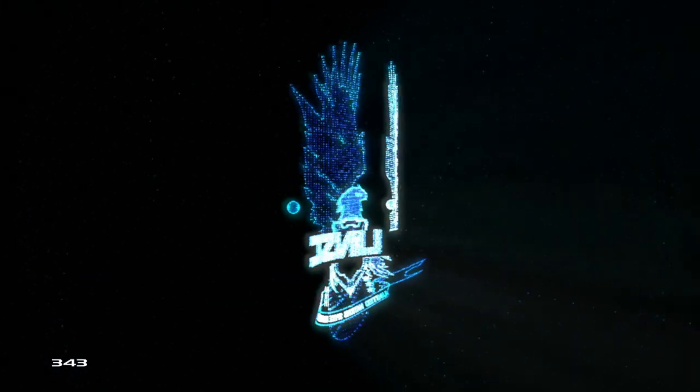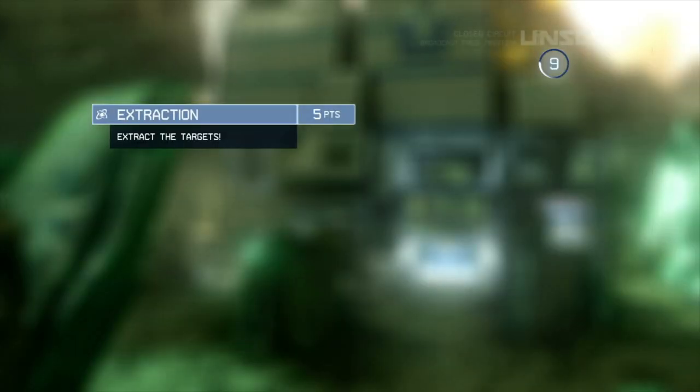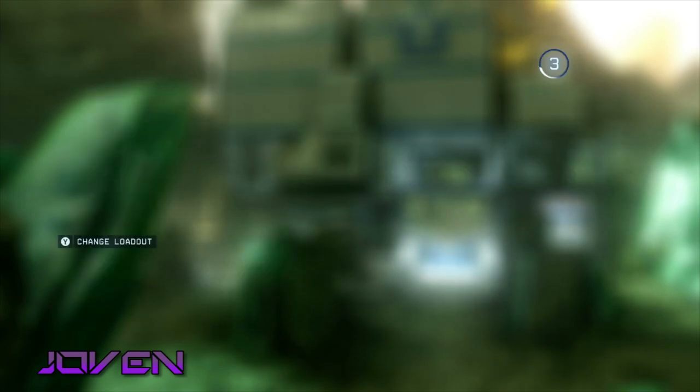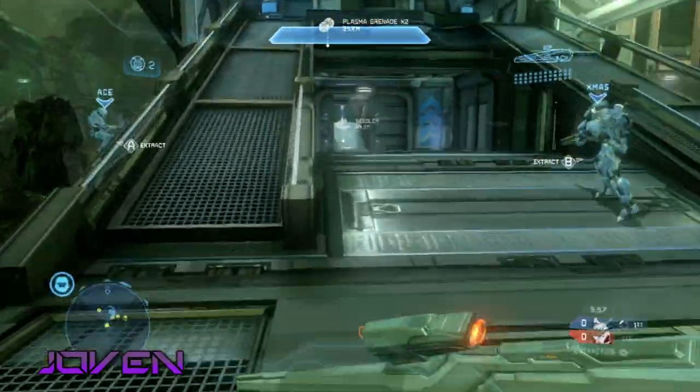I look for maps that make it so you want to do range combat and close-up combat. I like maps that have sort of both options, so you can pick what you want to do depending on your loadout. It's Halo, so it definitely needs to have vehicles. What I would also say is that there should be some height, some elevation, so some up and down mobility.